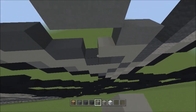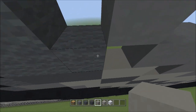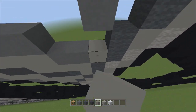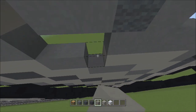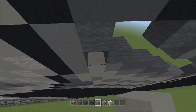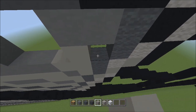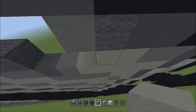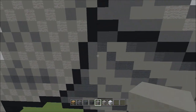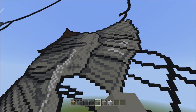Now switch over to the light gray concrete and fill in these four single empty spaces we just created with the light gray concrete. I'll fill this in with you in real time. There we go. When we're done filling it in, it should look like this.